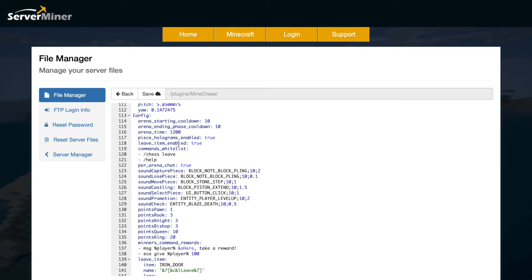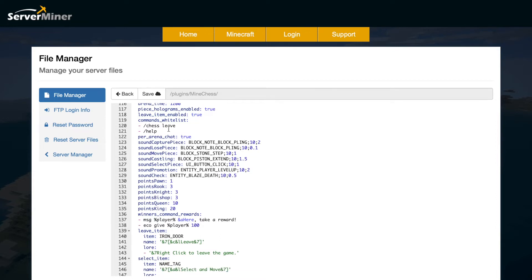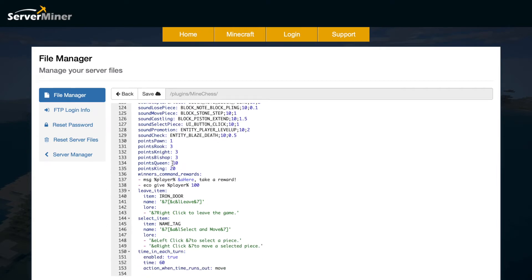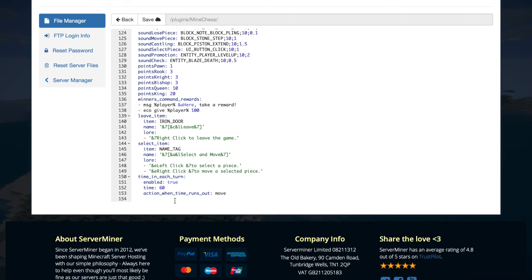There's an option for holograms on pieces — you'll need HolographicDisplays for that. Then there's a command whitelist for which commands you can use while in-game, various sounds played when certain things happen, and how many points you get for capturing pieces. There's also a reward section — at the end you get a message and $100, though you can change it to give diamonds or more money. You can set a leave item (a door by default) and a select item for moving pieces (a name tag by default). Each player has one minute per turn to move their pieces before it passes to the other player.